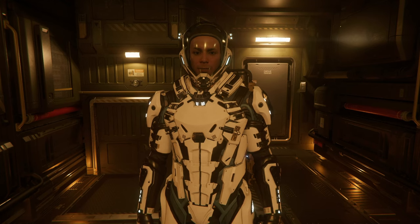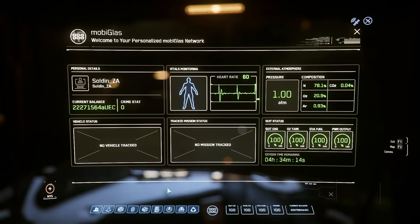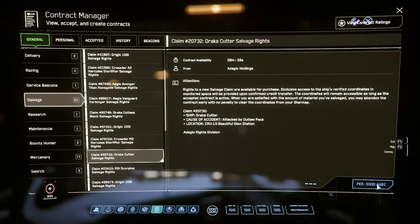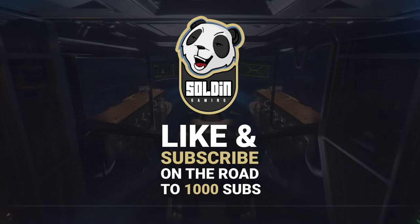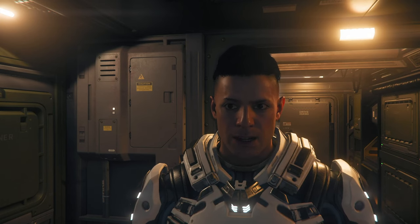Once we're suited up and ready to leave, we'll hit the F1 key to bring up our MobiGlass. From here you can click on the Contracts icon at the bottom menu and then navigate to the Salvaging Contracts. Once you've got one accepted, it's time to head out. For the sake of saving time, I'm going to skip the whole quantum travel business and bring you straight into the action.